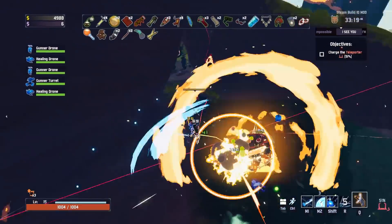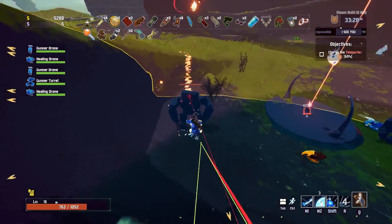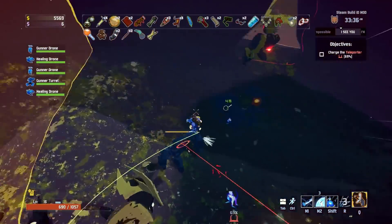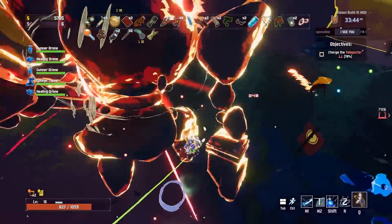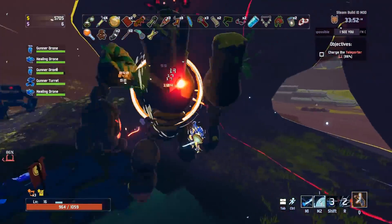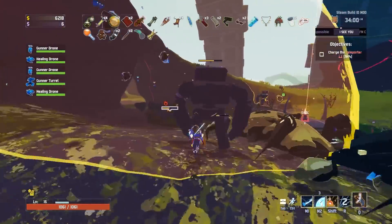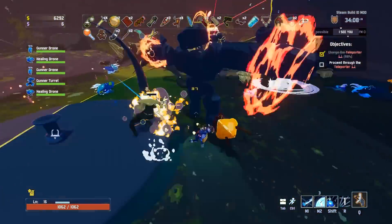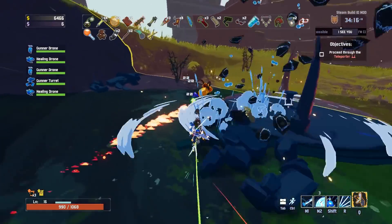Sometimes I feel like I'm doing a billion damage and other times I feel like I do nothing. I guess that's just kind of how Risk of Rain has always worked — the damage scaling feeling is just the most erratic business. Crits also probably make a massive difference. I said I was going to fight him later, and he is so beefy. Oh, and he's dead. Never mind, I guess it's fine. Things I could really use on this — Ukulele would probably be pretty satisfying.